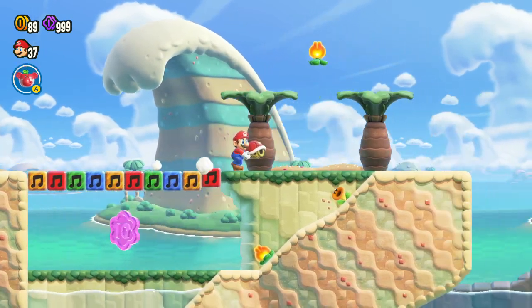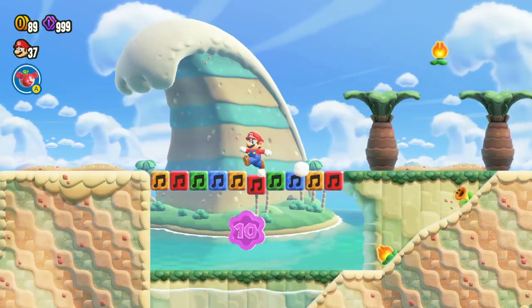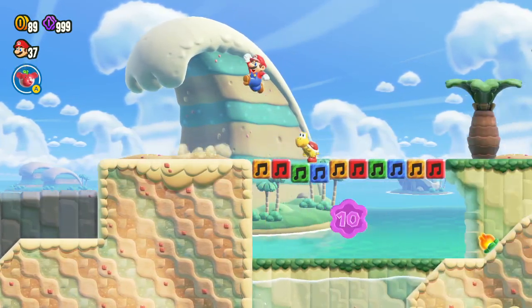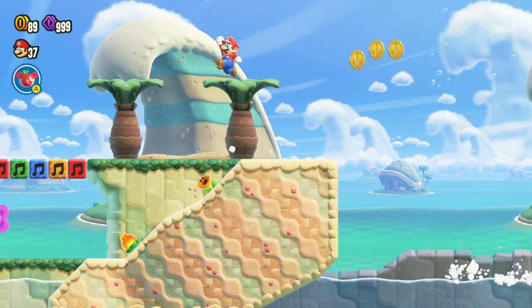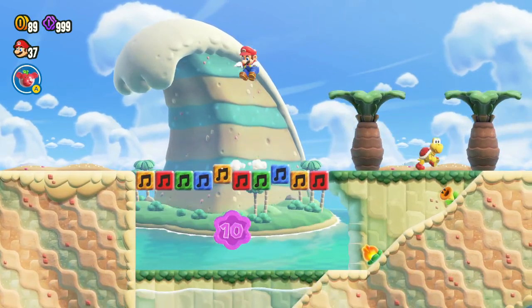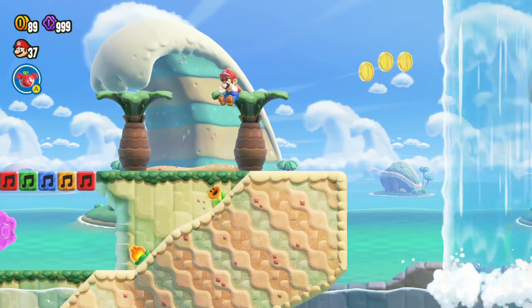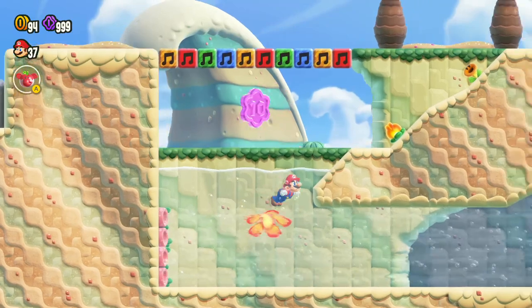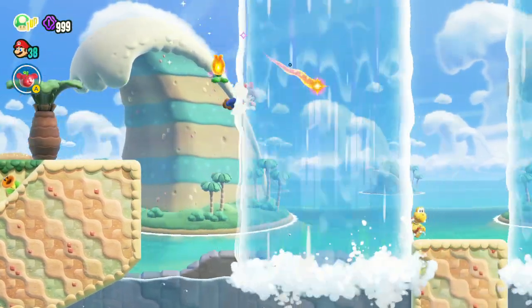"Tastes like tears" — that's like a reference to Super Mario RPG, when Booster sees Princess Peach crying he tastes her tears and says it tastes like the ocean. Wait a minute, how do I get it to go down this hill? There's going to be a different way other than using the dolphin kit.